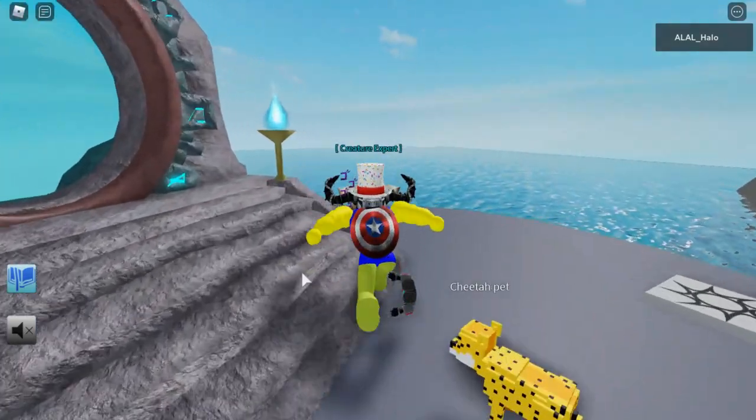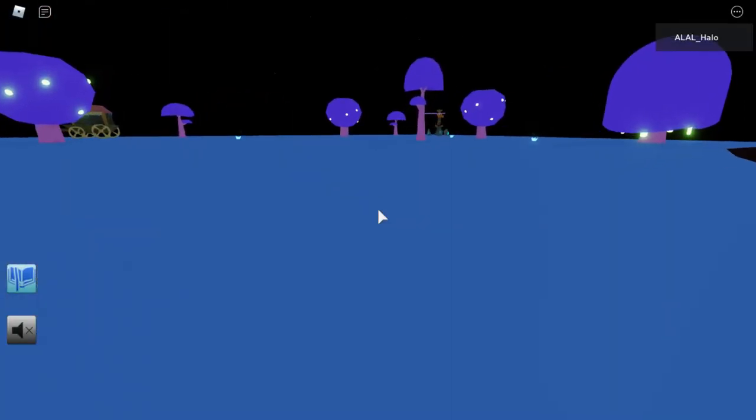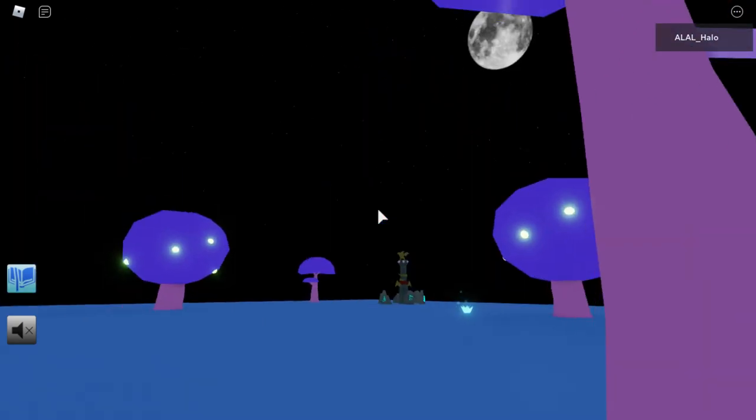Once you're in Magic Stardust Zone you're going to need to tap this teleporter. It will take you to a different dimension and you're going to need to go to that statue over there. You're going to need to copy that statue exactly.